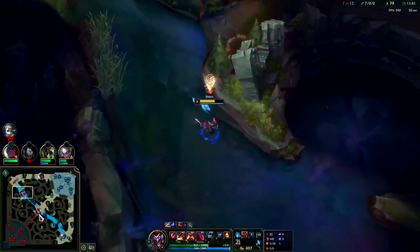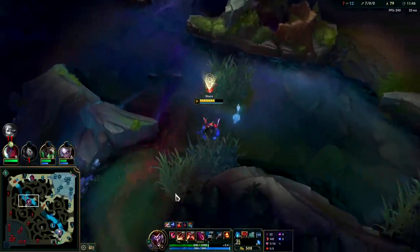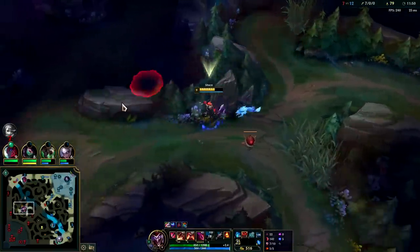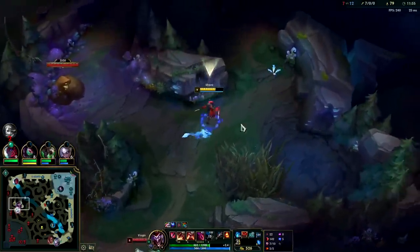Shaco isn't much of a split pusher — he struggles to solo things like Baron and Nashor. He's more of a cheese early game jungler, a big ganker, and then he needs dragon soul to scale into the late game.